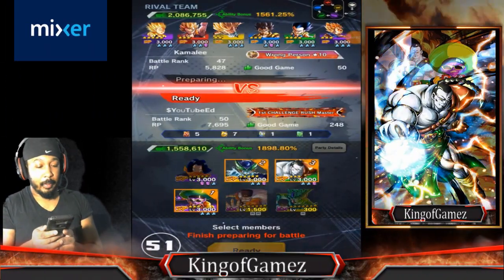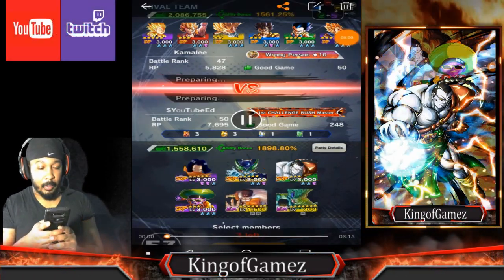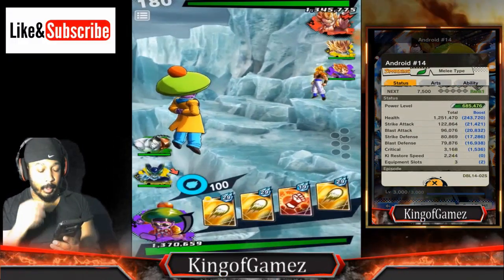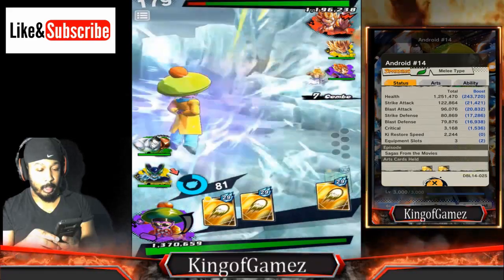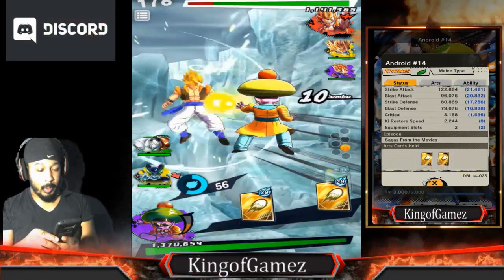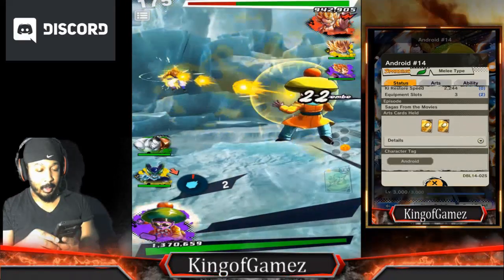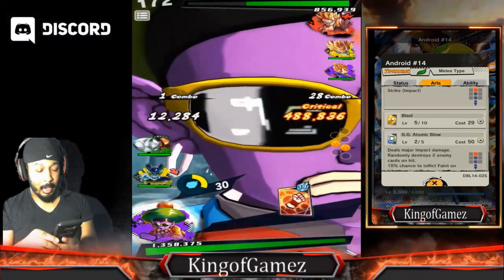Here we go, we got the first match. This guy is running Fusion with 50 good games, 47. Let's see what he can do. You guys already know, I like to start with a strike. I don't know what was going on in the beginning — I guess he wasn't paying attention, he must have been distracted. Alright, so it looks like he's playing now.